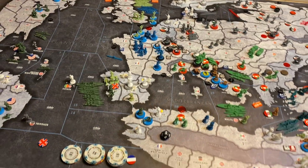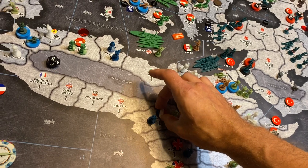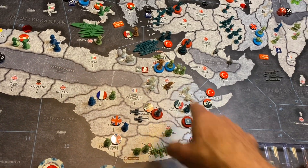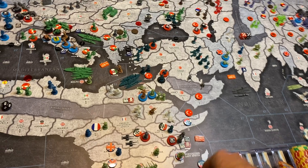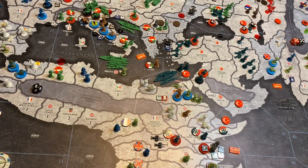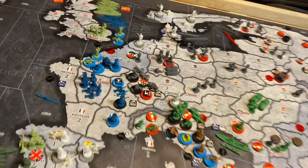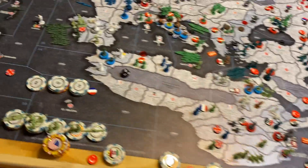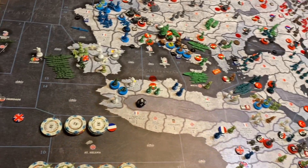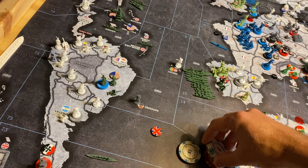France should be at 26 on the tracker. Let's just double check — they're down 1 for Madagascar, putting them to 27, but then up for Cameroon, so it's back at 28. They lost the Rhine, so 26. No convoys in France, no national objectives, so an even 26.